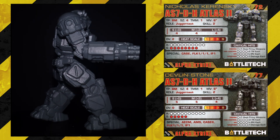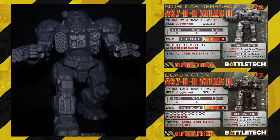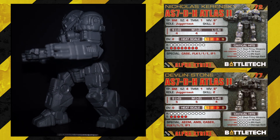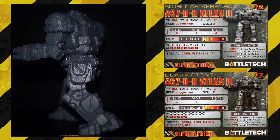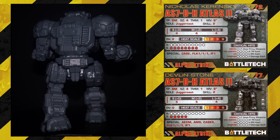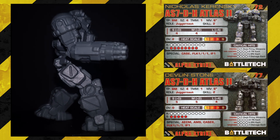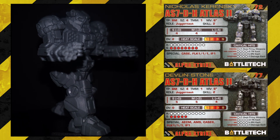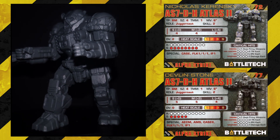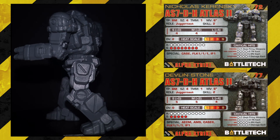On the reverse, we have the Devlin Stone version: size 4, TMM 1, movement 6, juggernaut, skill 2, short 5, medium 5, long 4, 10 armor, and 5 structure. So you're dropping a lot of structure there — gaining a lot of firepower, but not even that much. You're gaining one at short and one at medium for 77 points, so you're going up and taking a big hit in structure. It's available from Jihad till Dark Age, so I don't know how much play that one's going to see. Definitely play the other side.